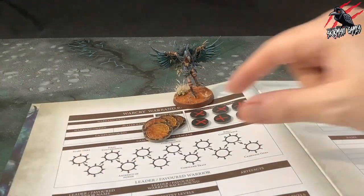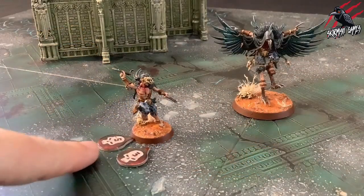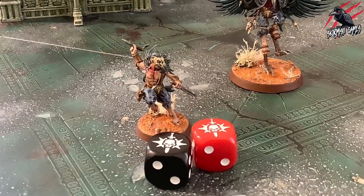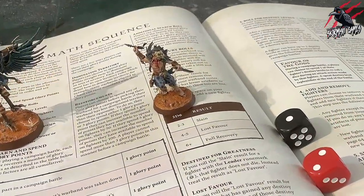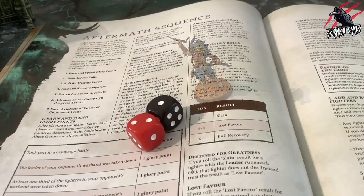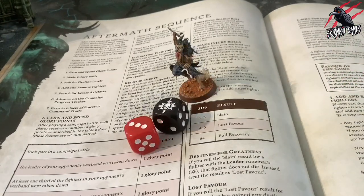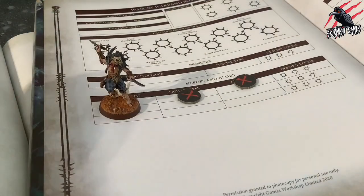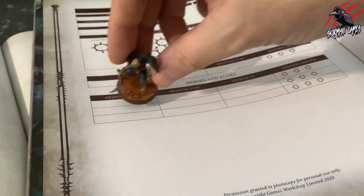Now let's look at step two where we make injury rolls. If a fighter from your warband was taken down in the battle, there is a chance the wounds received will be fatal and the fighter will die. You must make an injury roll for each fighter taken out — roll 2d6 and consult the table. On a 2 to 3 that fighter is slain; on a 4 to 5 they have lost favour; on a 6 plus they make a full recovery. If you roll the slain result, you must remove that fighter from your warband roster, and any lesser artifacts or artifacts of power they bear are also lost.